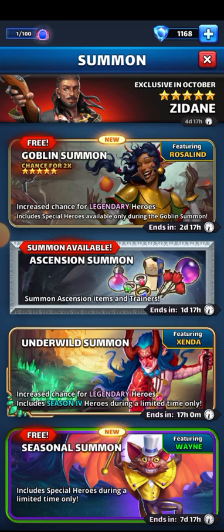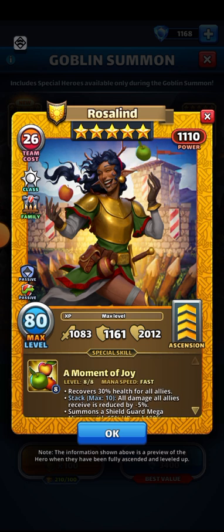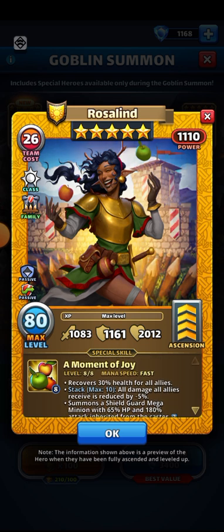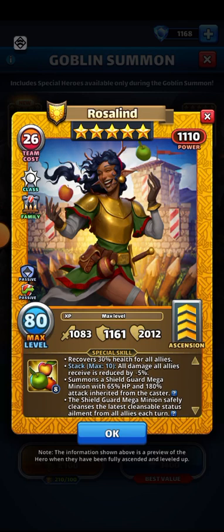All right, let's head over to the Goblin portal. One new hero: Garrison Guard. The skill name is 'A Moment of Joy' — she's a Cleric. She recovers 30% HP for all allies who are not at fast speed, which is nice. Stacks max 10 — all damage allies receive is reduced by minus 5% per stack, which can really add up once she goes off a few times.